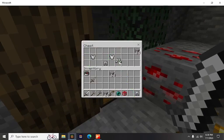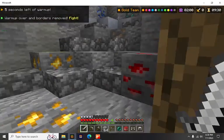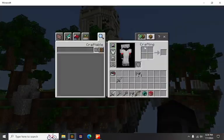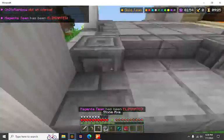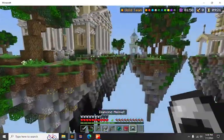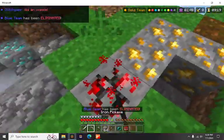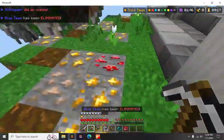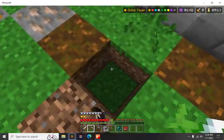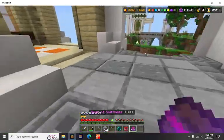Another thing I should probably state is: whatever you do, do not get onto the edge of a main island. Doing that is practically a death sentence. Even if you have more gear, your opponent can knock you off in moments. Especially if they have a knockback weapon — which I should probably talk about. If you have one, use it.